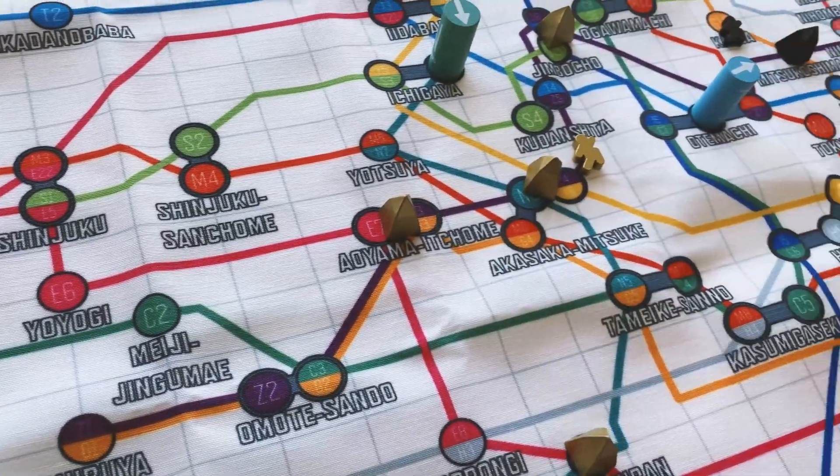Station payouts. As soon as a train reaches a station pyramid marker, a payout is triggered. There are two possible outcomes based on whether the owner of the station owns stock in the train line. No stock owned: the player who owns the station receives 200 yen from the bank, and the train line's income increases by 200 yen on the income track. Station and stock owned: increase the train line's income by 500 yen on the income track, and the player receives nothing.